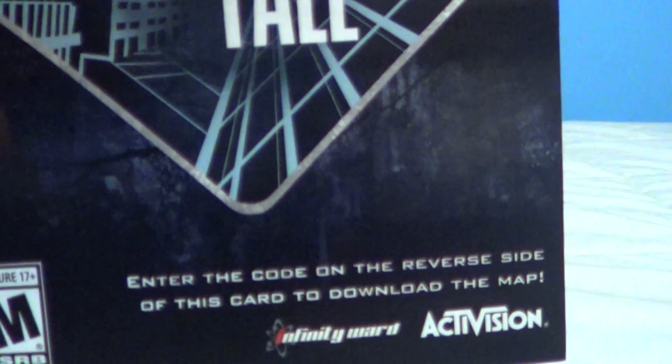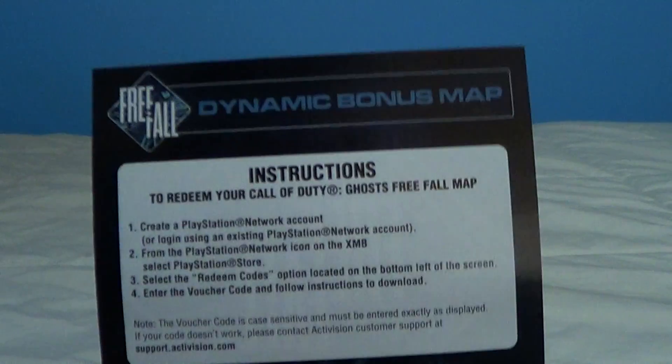Then you've got a card — it's Free Fall. Enter the code on the reverse side of this card to download the map. So it's the bonus map card, and on the back it says Dynamic Bonus Map. Cool stuff right there.